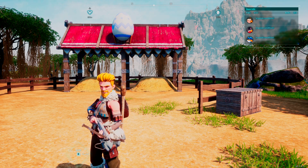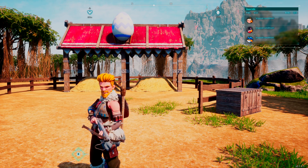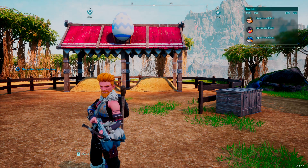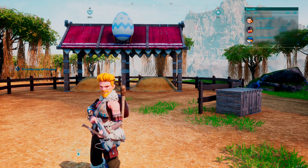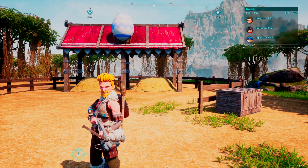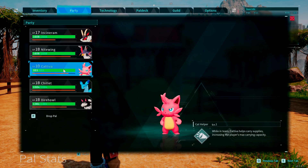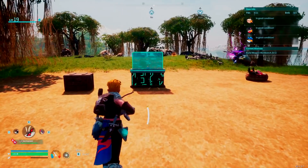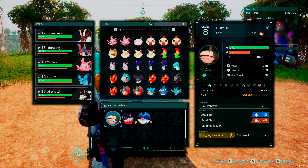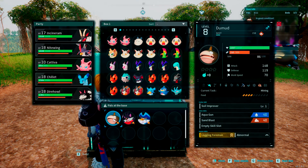There are also expert creators out there who dive deep into the breeding process if you want to go further — a quick YouTube search will do. The gist is that when you breed a pal, there's a chance of developing passive skills. I'm not talking about worker skills — those stay the same based on the pal type — but those little passive skills each pal has. For example, our Dumud here has the Laguformin and Abnormal passive skills. Those passive skills can change through breeding.